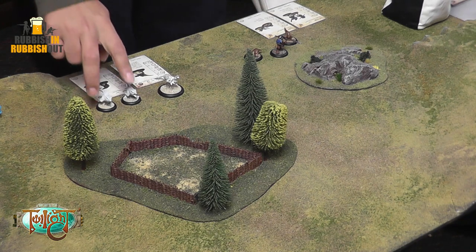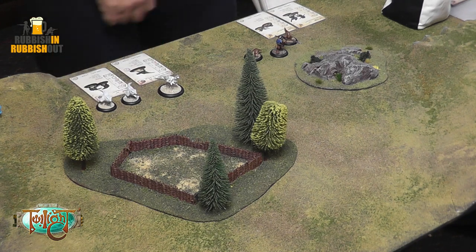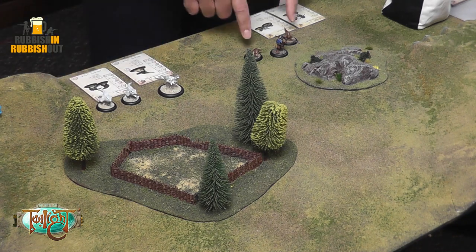I've got some Devanu — sadly unpainted — some Grishat and their Jenta handler, an Oriel Knight, and two Graku. All forces in the game have points, and I might go through building forces in a different video.